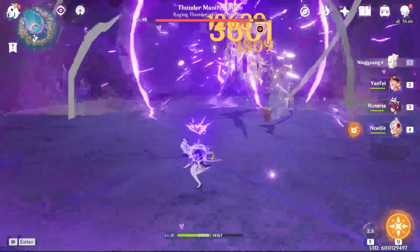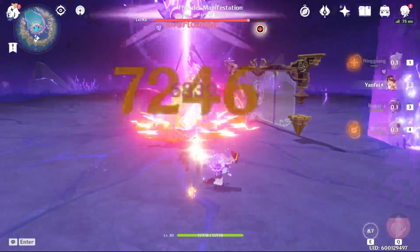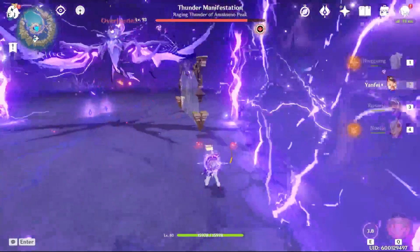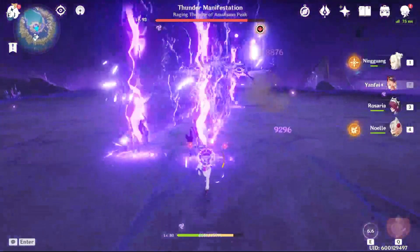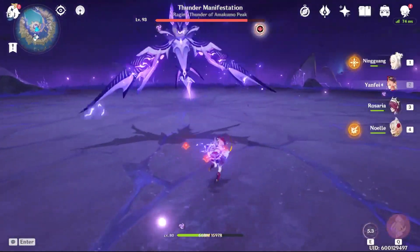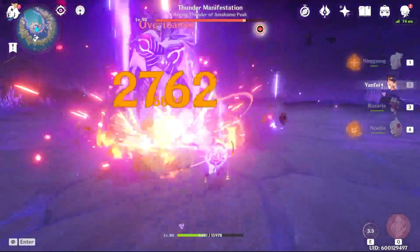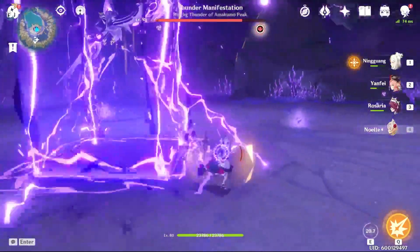When the boss charges Electro and then raises both wings, it will create a wall that will close against you. It's quite a big wall, so it might be a little bit hard to dodge if you're not prepared. Aside from that skill, everything pretty much has an indicator — either in a circle form or in a rectangular form.